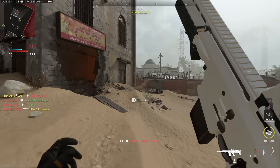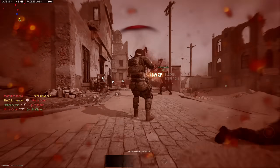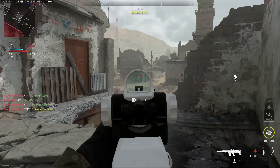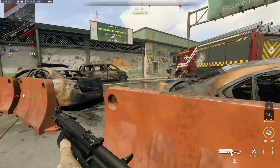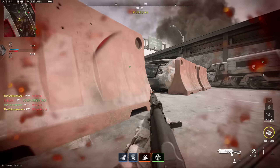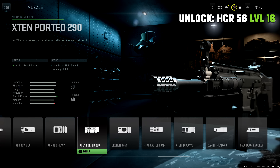Let's move into the muzzle attachments. There are two different types I highly recommend unlocking. The first type focuses purely on vertical recoil control. In Modern Warfare 2 specifically, so many guns have a lot of initial vertical recoil — there's a lot of acceleration after you fire your first shot, which can be harder to counteract, especially on a controller. With that in mind, there are actually four different muzzles to focus on depending on the gun. The first is the X10 Ported 290, which covers a lot of guns in the game and is unlocked by getting the HCR 56 up to level 16.